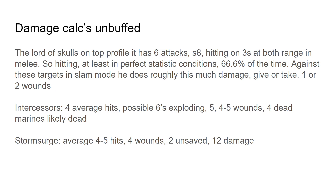So we'll do some quick damage calcs using percentages and math. On its base profile, top bracket, it has 6 attacks, strength 8, hitting on 3s at both range and in melee — so hitting 66.6% of the time in perfect statistical conditions. Against these targets in slam mode, he does roughly about this much damage, give or take 1 to 2 wounds. Against Intercessors, he's likely to hit 4 times, with possible 6s exploding — likely 5 — which would be 4 to 5 wounds pretty consistently, with 4 dead marines likely. Aura of Contempt slows it down a little bit, but saving on 6s, they're still likely to end up dead anyways.